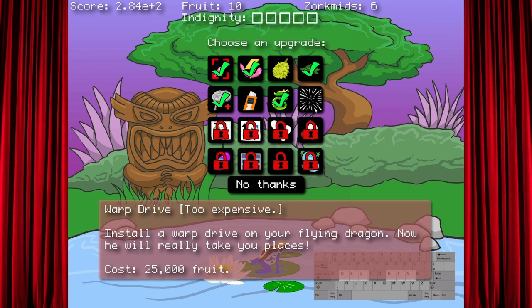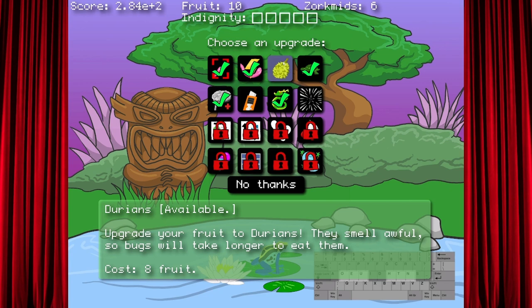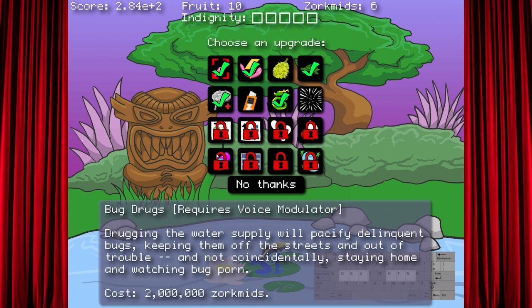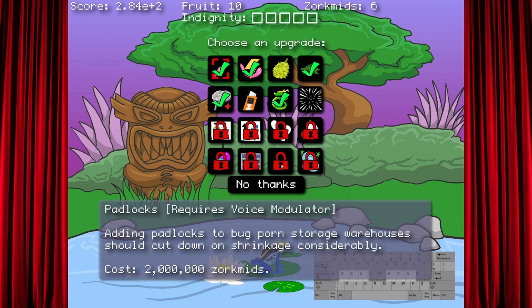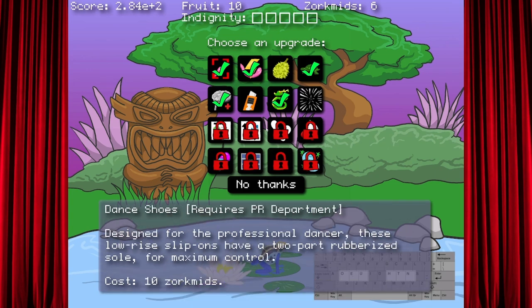What is... Warp drive? 25,000 fucking fruit?! Yeah bro, you gotta get 25,000. What the fuck is this? I wanna get the door in. You gotta get your 25,000 fruit, so then you can turn around and get your work visa. My warp drive? Oh — my work visa! You're right, you're only in the country on a temporary basis. What the fuck? You want bug drugs? I want bug drugs — two million Zork bits. Drugging the water supply will pacify delinquent bugs, keeping them off the streets and not coincidentally staying home and watching bug porn.